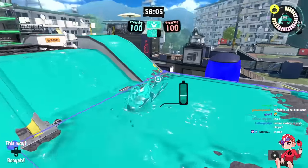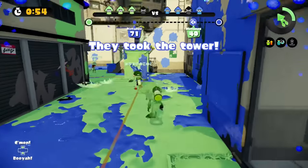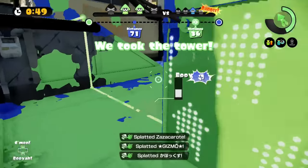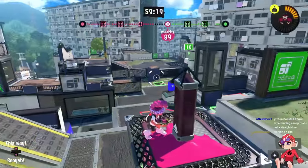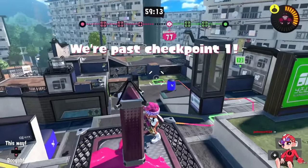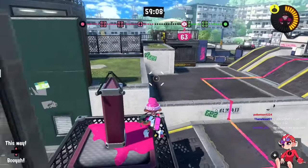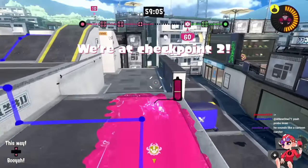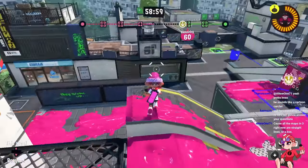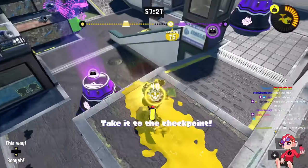Tower Control had a completely changed path — in Splatoon 1 it would go under the map, which was more awkward to stop because of defenders positioning on high ground. Now it purely goes to the side on multiple checkpoints and down the ramp. While it may seem easier for defenders to maintain control, it's actually a lot harder because as the tower moves over here, this side of the map becomes a better and better flank, meaning approaches from this way are much better for taking the tower back. I think it's a very positive change.